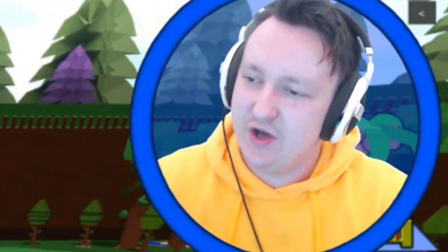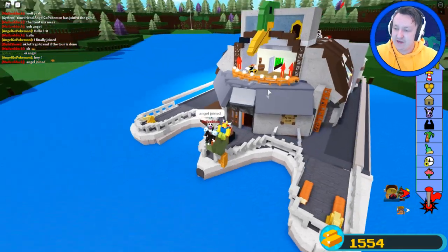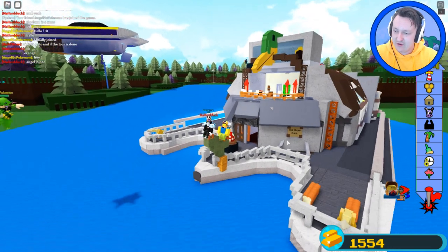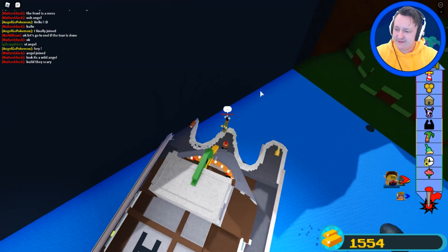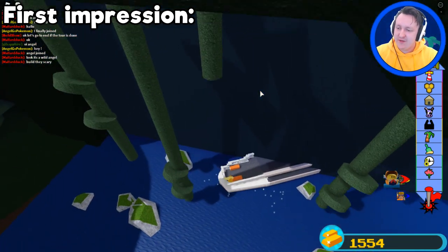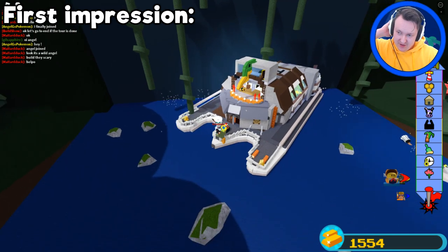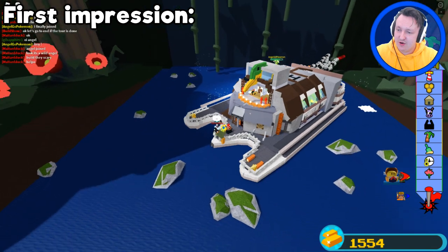Now that we have seen this entire ship from the inside, it is time to raid it! Oh, there's the name - the Royal Duck! That's the name. He didn't say the name before, I don't know why, but apparently it's called the Royal Duck. That's actually pretty cool. First impression of this ship is pretty good - it looks pretty cool from far away. It looks like a big building that can go in the water.